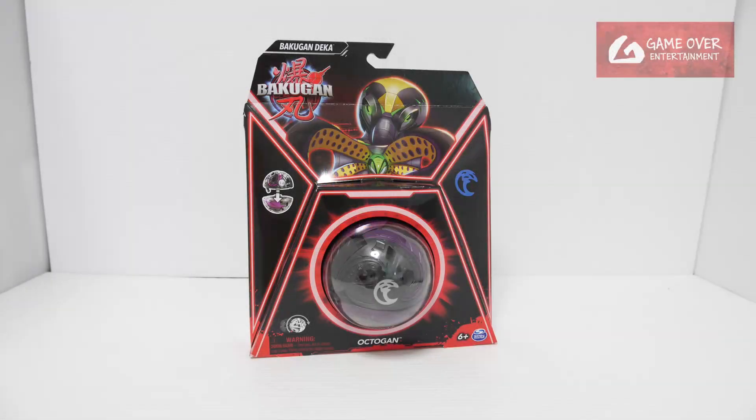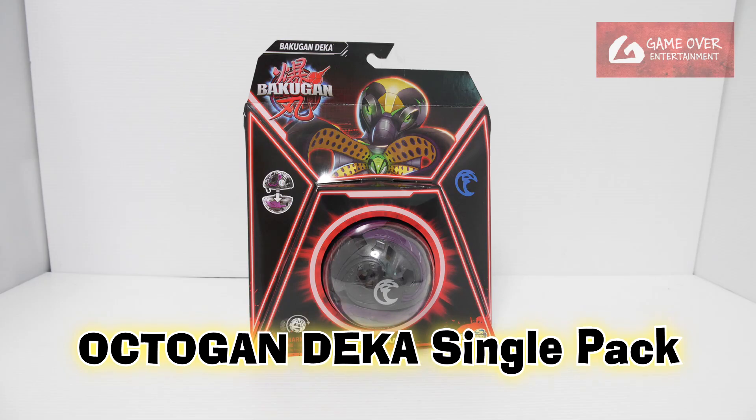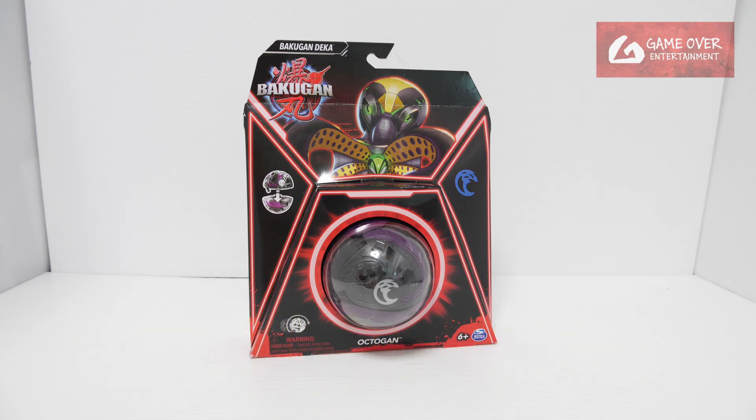Hello everybody, welcome back to another Bakugan unboxing video. Today I'll be unboxing the Deka Wave 2s, which are probably from Wave 3. This is the black version of Octagon — remember in the first set of Dekas there was also Octagon but it was blue, so this is the black version. I'll be opening this up and comparing it with the normal version released in Wave 1.